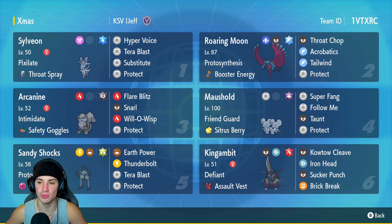Second Pokemon is going to be Roar Moon. Love this Pokemon's design, love it on the ranked ladder. It's got Protosynthesis and Booster Energy as its item, then Throat Chop, Acrobatics, Tailwind, and Protect.